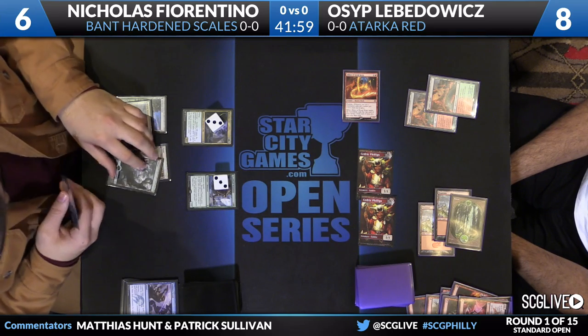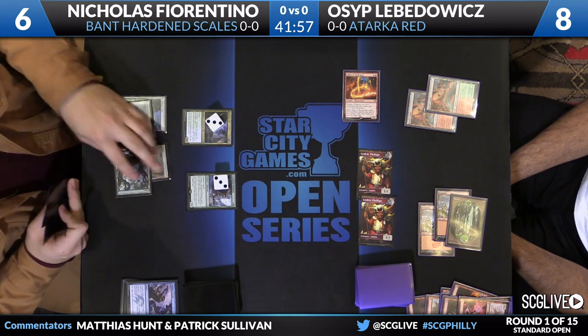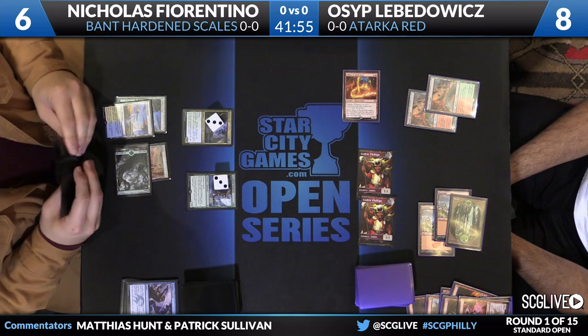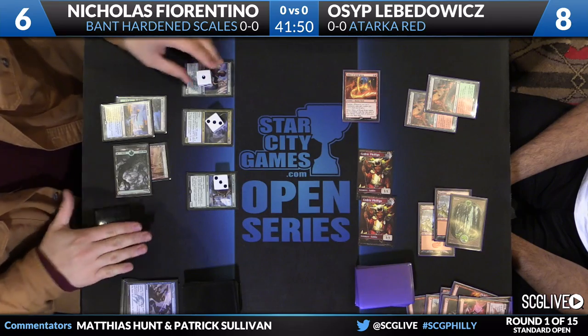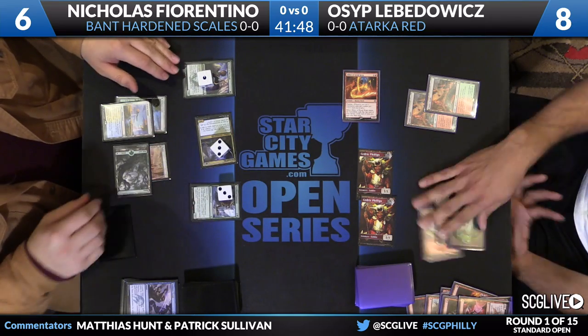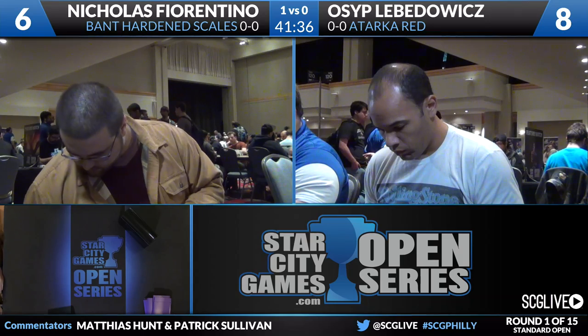Sharp block. Fiorentino plays out a Servant of the Scale — a little insurance — but here's the swing for 8. Osip has no blockers, no cards. Game 1 is in the column for Fiorentino. The blue cards definitely put in some work. Skyrider Elf did very good work allowing Fiorentino to go on the aggressive, helped out with Woodland Wanderer, and the Stubborn Denials were both clutch.